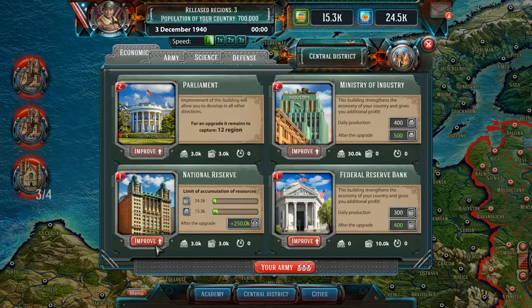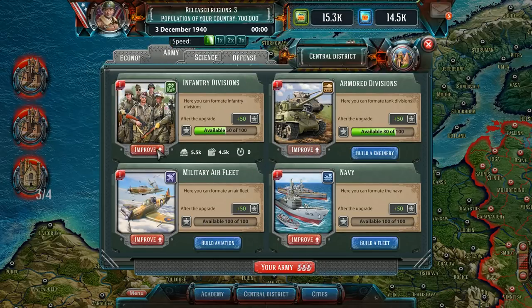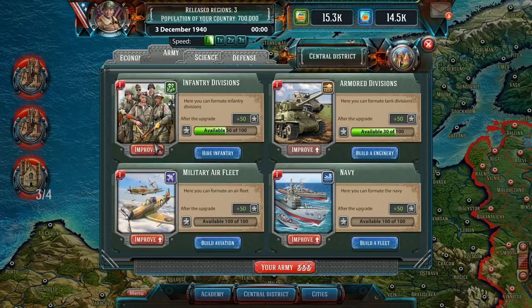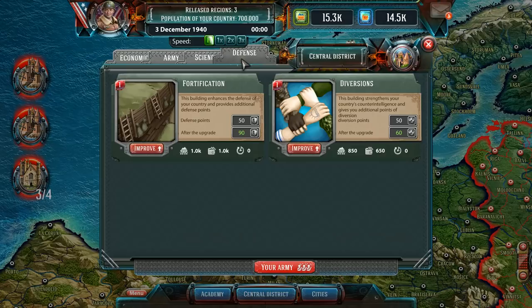National Reserve — the limit of accumulation, so I'm guessing this increases our max resource count. Federal Reserve Bank — also daily production, we want that as well. There's also science — Research of Infantry. My earlier thought about the research tree was incorrect. Now it says 'improve' — I wonder why it wasn't available before. I was thinking maybe the science tab, after improving this, would tie into the improve button. But the interface and how everything ties together is a little different and weird right now, but I'm slowly learning.